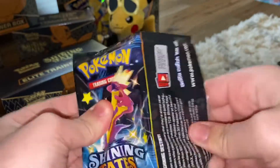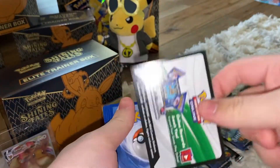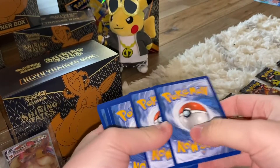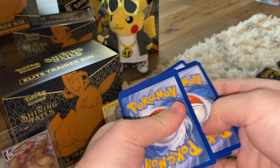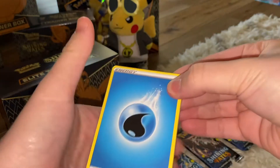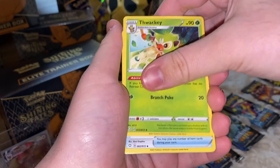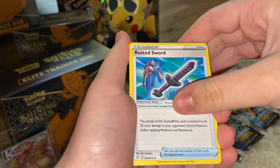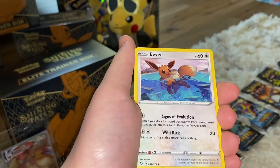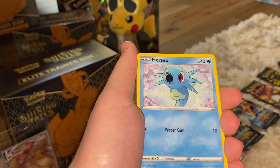I've been dying to open this set, so thank god we can finally open it. Here's the code card. We got a Rusted Sword, Rotten Eevee, Eevee from the ETB, and a Horsea. Moving on with the water energy pack.